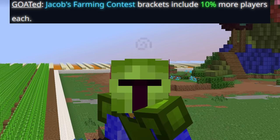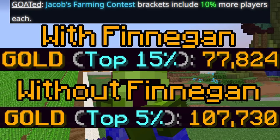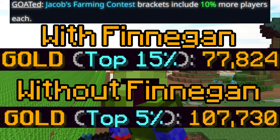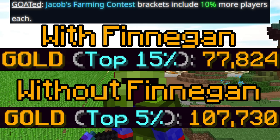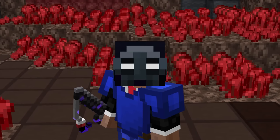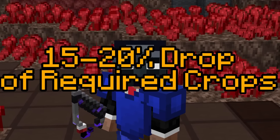The Goated perk increases Jacob's contest brackets by 10%, which means gold brackets will include the top 15% of farmers instead of 5%. Of course, because of this perk a lot more people will farm, so it won't be as easy as silver without this mayor. But looking at my old contests, the gold medal requirement drops by about 15–20% during Finnegan.